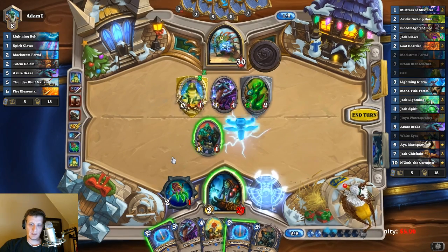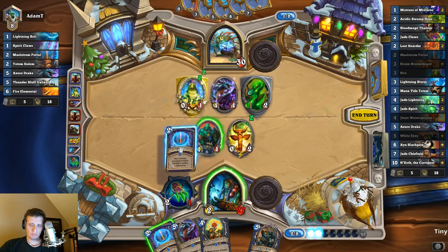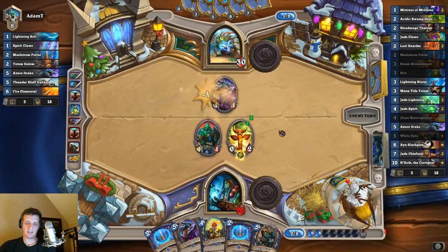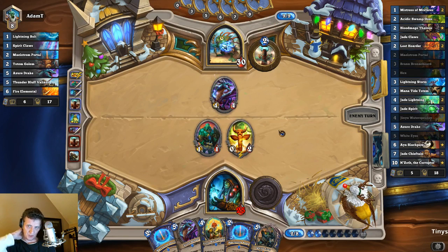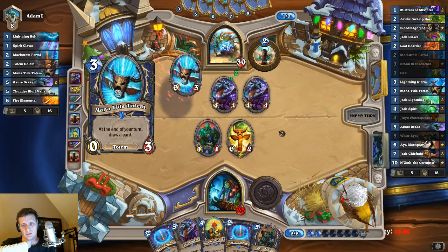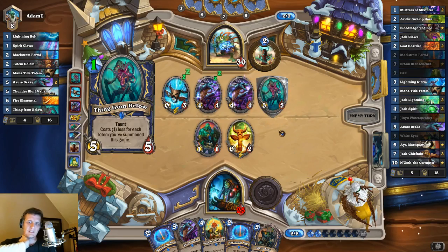I think it's worth taking a chance here on getting spell damage. All right, we'll just wait, because we've got Azure Drake and double Maelstrom Portal. We can do a pretty hard board wipe if he goes wide this turn. Now we've got two targets that will die. Let's get one more — maybe even another one. So that's the only one that doesn't die. Let's see if he kills our minion, our little one-one.